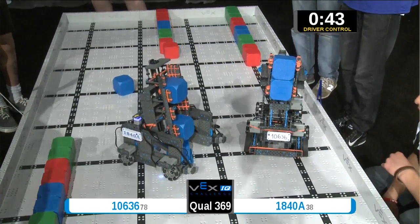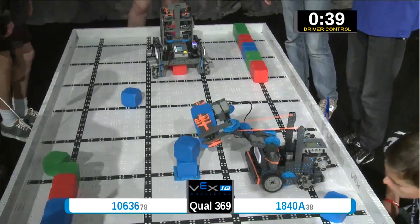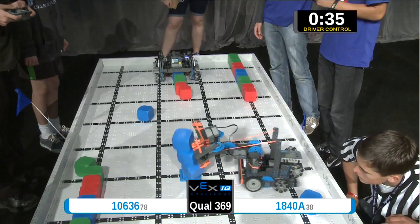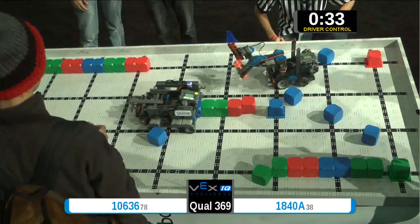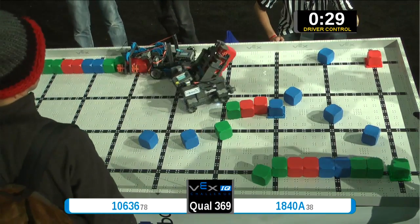They're aligning themselves and they stack one, although one does fall off the top. That is a high rise of two as their alliance partner stacks two more. But while they were trying to stack they knocked down all of the cubes. Now there are no high rise towers.